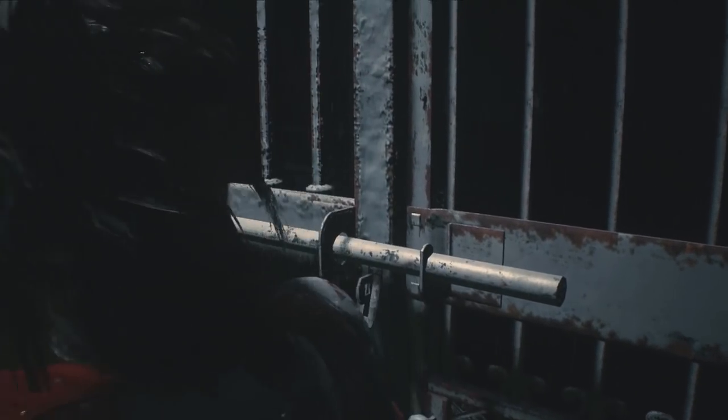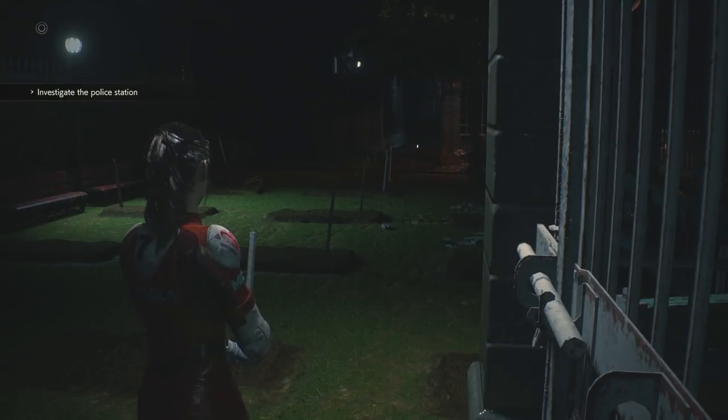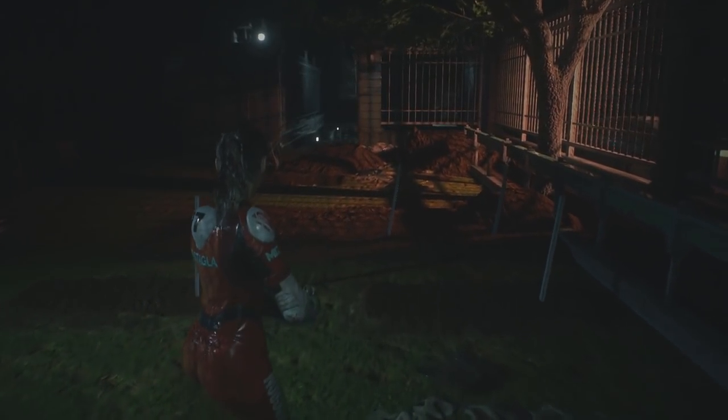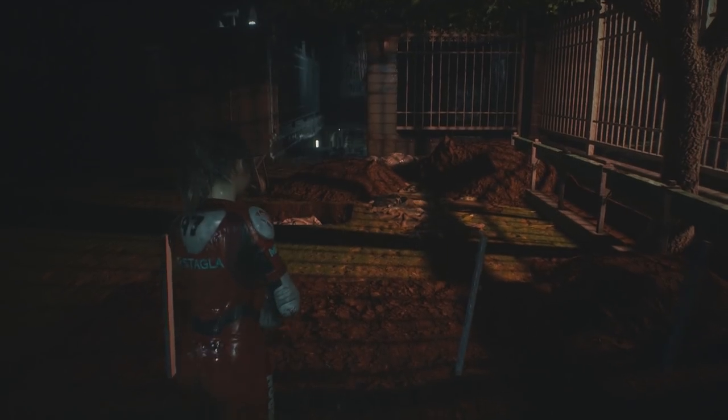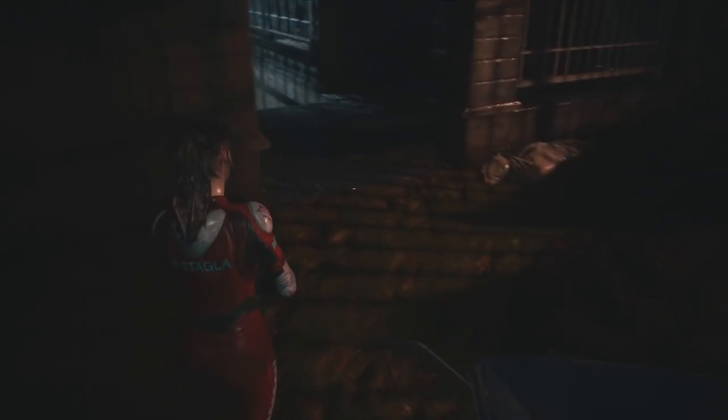The original Resident Evil 2 did something very similar. They had something called the zapping system where you'd play through it once, and things that you did the first time around could affect your second run with the other character — like a door might be unlocked. It doesn't go quite like that in this, but the game is different enough to make it worth playing again. That doesn't look like her normal outfit — this is called the Elza Walker costume. It's her motorcycle outfit. When they first started working on Resident Evil 2, the main character was Elza Walker, a motorcycle enthusiast, so this is like a little nod to that.